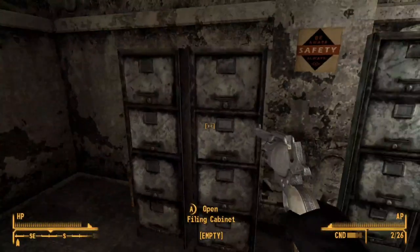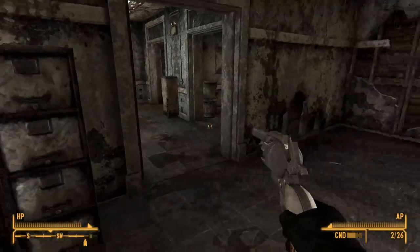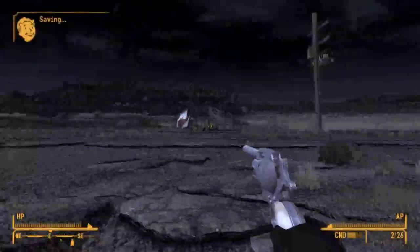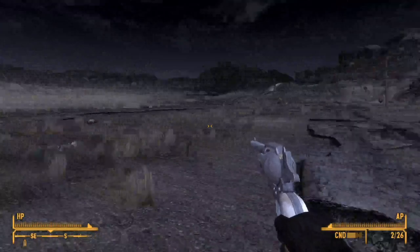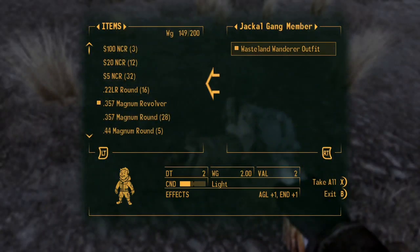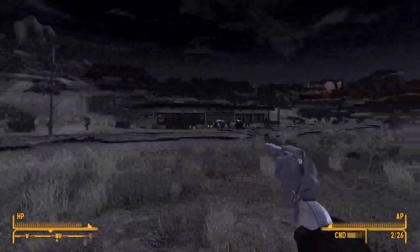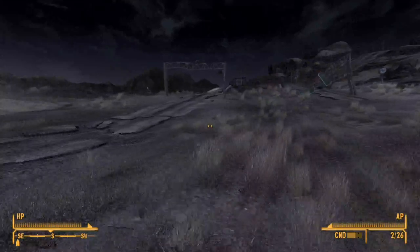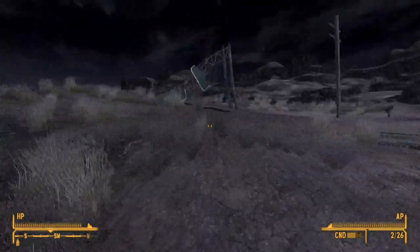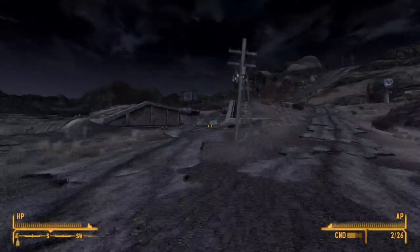Filing cabinet. Loot everything I can. Keep heading towards Mojave Outpost. There's the rest of these guys. Never even searched the Feral Ghouls. I'll head up to Mojave Outpost to sell these. They'll also clear out that station with rad scorpions right up here. I know this is full of scorpions.